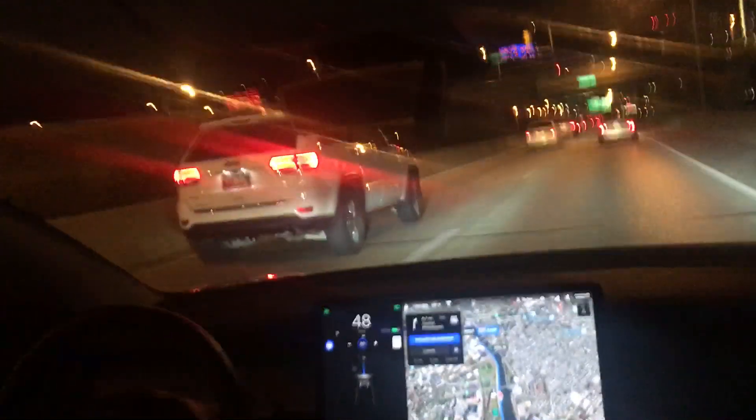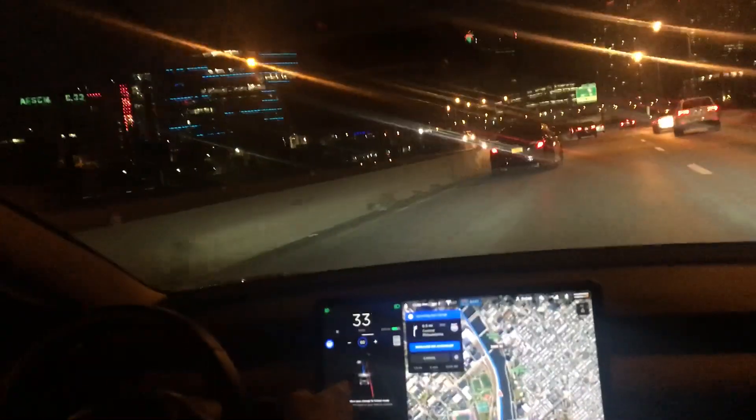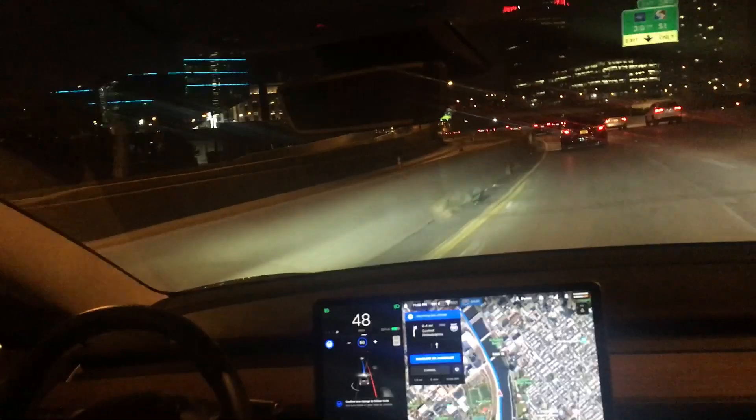I'm going to get into the left-hand lane — press the left turn signal — to get into the left lane, to force it into an uncomfortable situation with cars merging in here. We'll see how it performs. It's actually letting this car in. You can see the car's illuminated on the screen, even though it's in a different lane. We are going to want to be in the right-hand lane to make the next exchange.